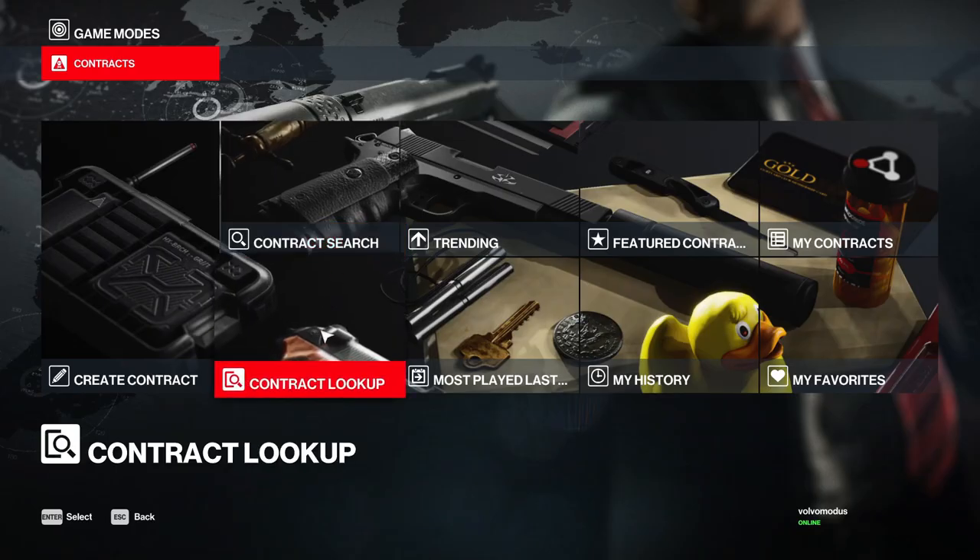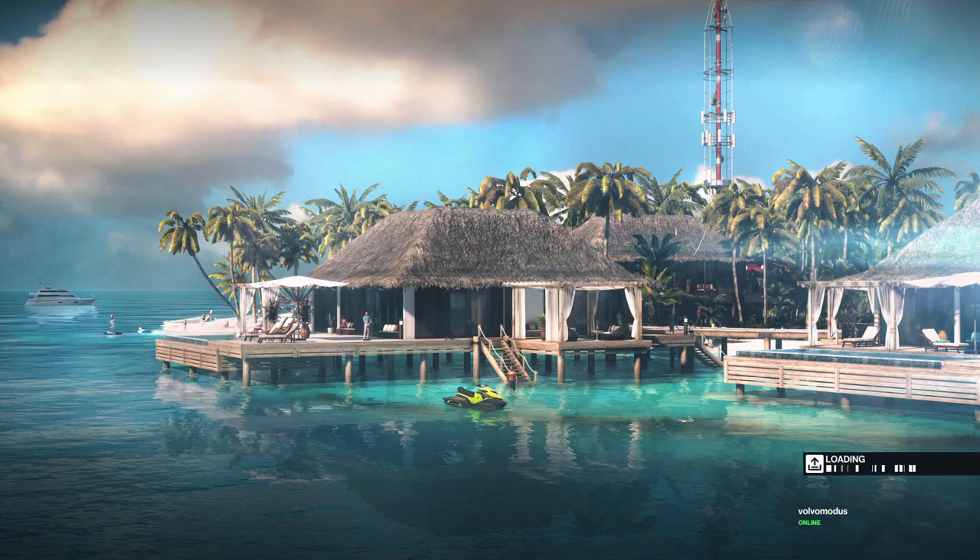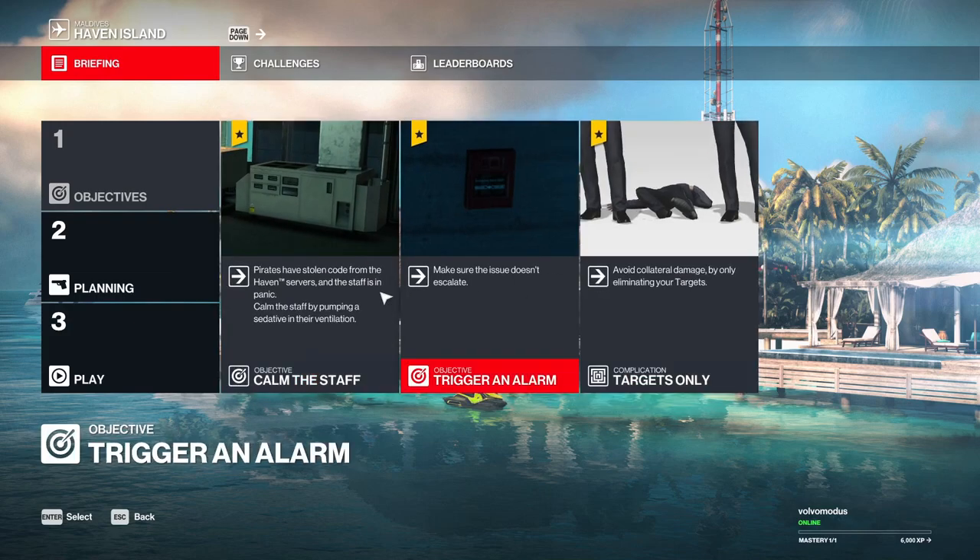You can play contracts from almost any platform — the system is still being worked on, but cross-platform contracts are a possibility with Peacock, a feature the standard game could use too, by the way. And lastly, they offer custom escalations with fun and unique gameplay.